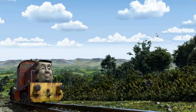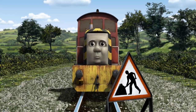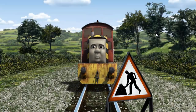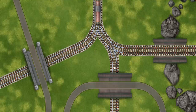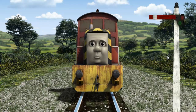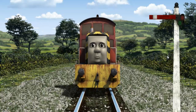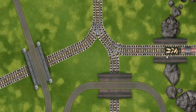Salty went through the countryside. Suddenly, Salty had to stop. Because of track repairs, he needed to go a different way. Help Salty find the track that goes over the rocks. Salty was on the wrong track. He would have to go another way. Help Salty find the track that goes over the rocks.